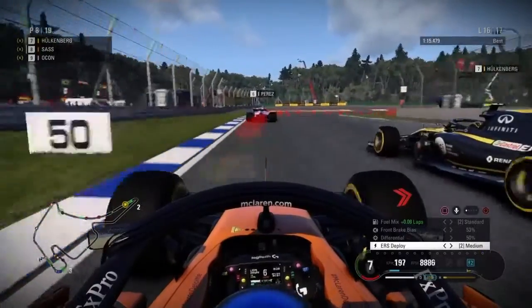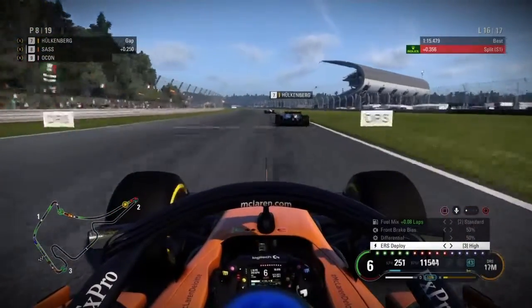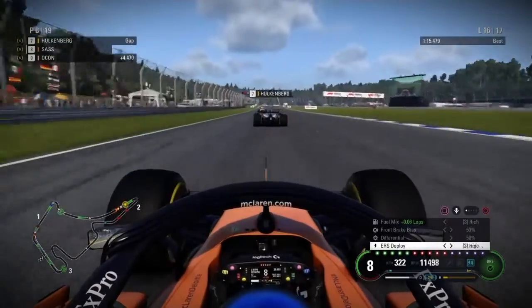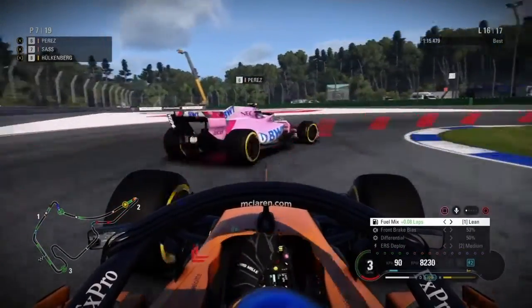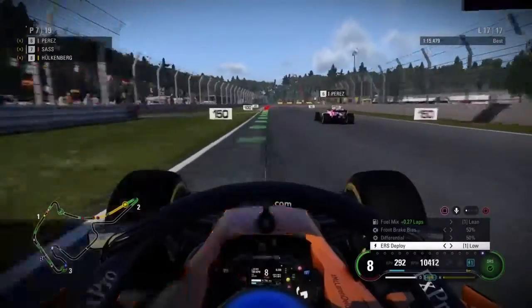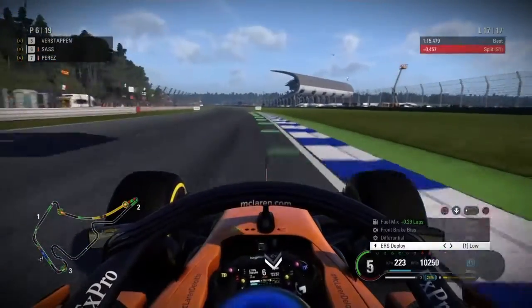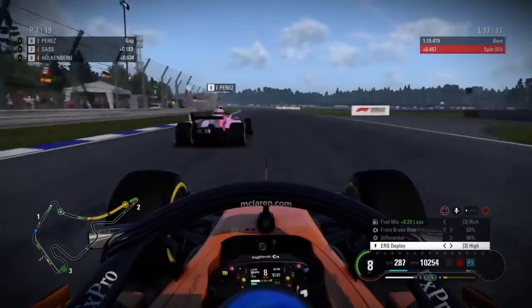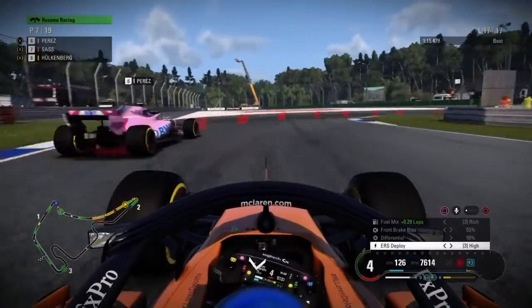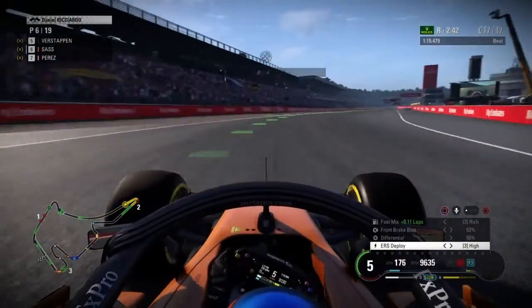With only two laps remaining we are overtaking Nico Hülkenberg — or at least trying to. We should have a good run with almost no fuel and no ERS in the tank. DRS, slipstream, everything — he has DRS as well but we dive up the inside. We smash into the back of Sergio Perez — not good — but no damage, just a warning. He goes very defensive on the inside line; I've never seen the AI drive like that. We try to switch back on him, which kind of works as Perez pulls off. We go up the inside of Sergio Perez to go P6, and we're going to finish P6.